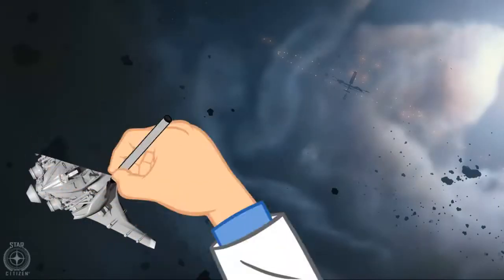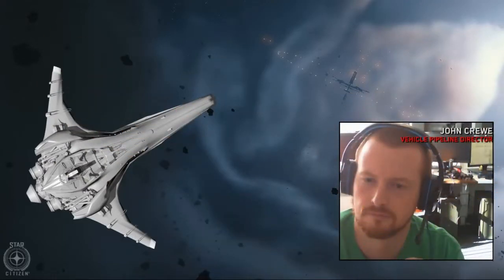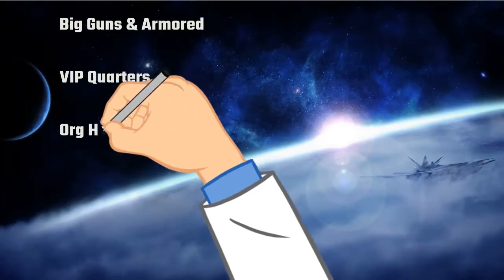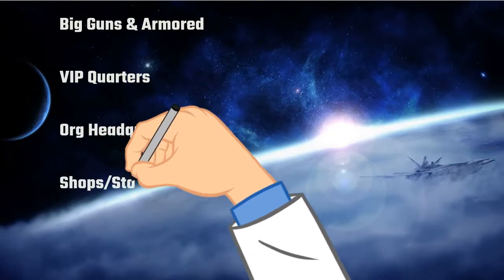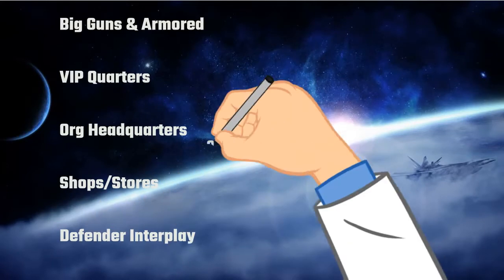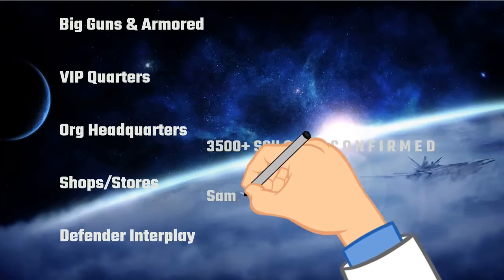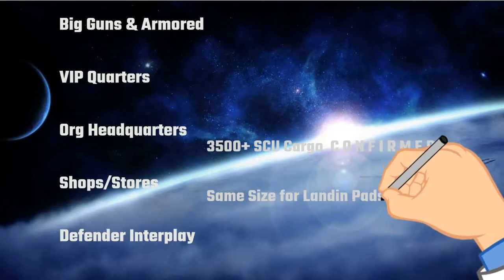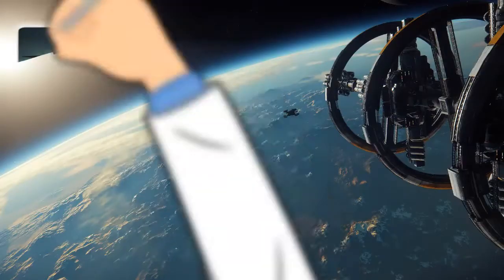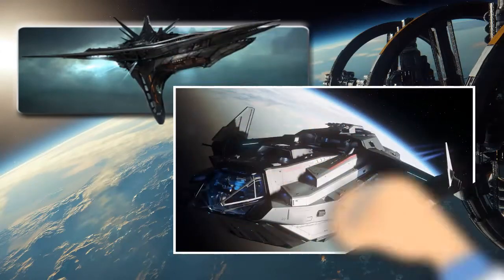The Banu Merchantman — what we know officially based on interviews. I'm using two main interviews with John Crew. Big guns and armored for a civilian ship. VIP quarters. Org headquarters. Shop and stores. Defender interplay. Probably a parasite craft, hopefully multiple. 3,500 plus SCU of cargo. Same size for landing pads but bigger. Bringing all the concepts together, making everything fit in it. What I get from these two videos is that the BMM will get the Carrick treatment and will get nearly everything that was ever promised.